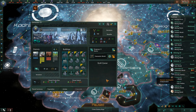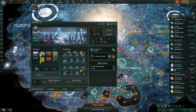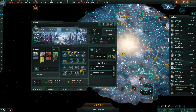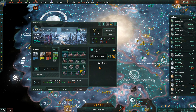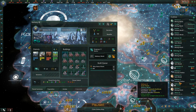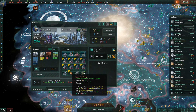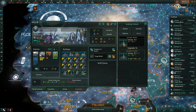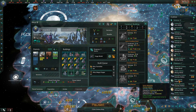For this world here, we need housing and jobs, so we will get an expanded warren and an alloy nanoplant. On this refinery world we just need jobs, so we'll get some of those. On this forge world we need jobs. This is a synaptic node - let's replace that with an alloy foundry and then upgrade that one.